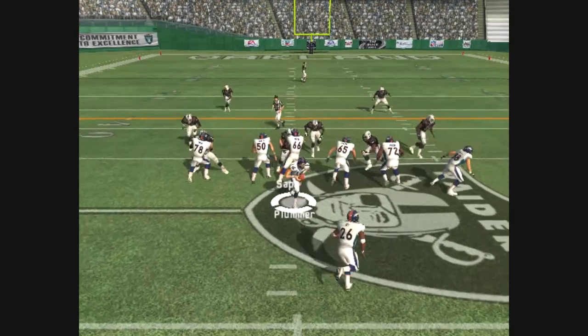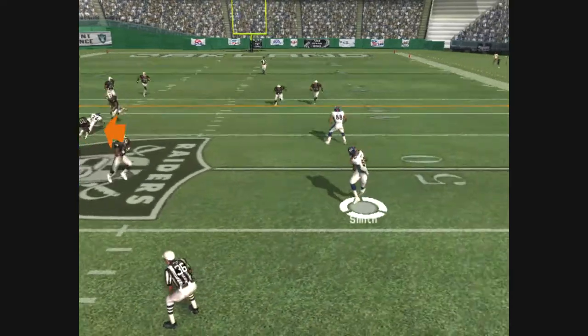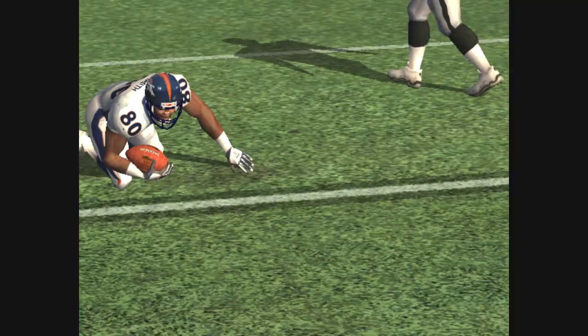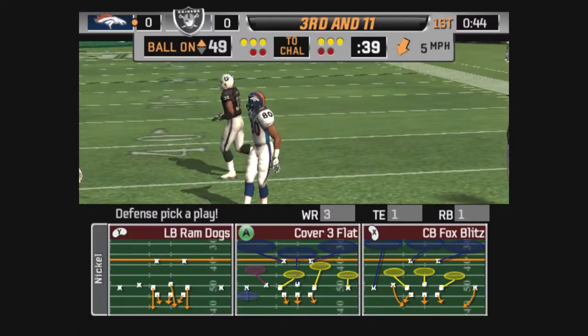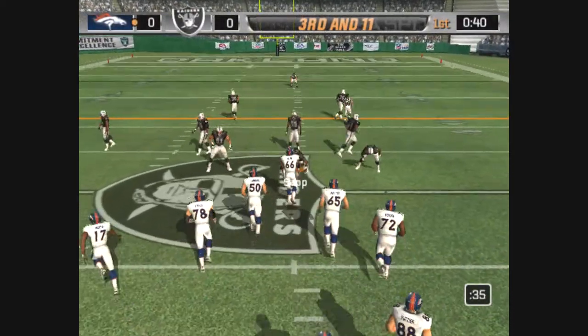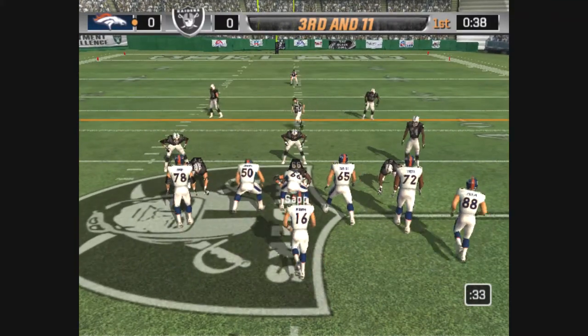Smith lines up on the right side on the call. Great fake — gets rid of it. A little behind, but he has it. Gibson is there on the stop. He had a little separation and managed to pick up some good yardage after the catch. One more block and he would have easily gotten a first down.